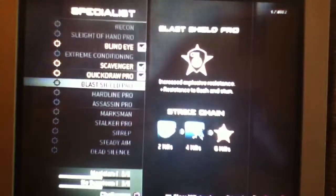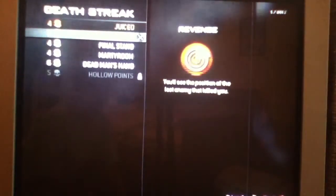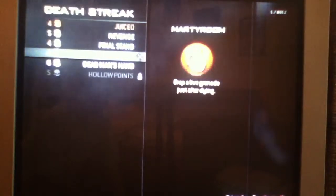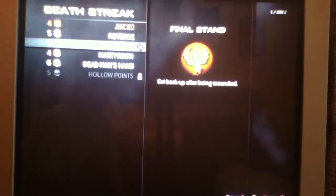Blast Shield — you might want to give that one a try. Deathstreak: I would do Juiced, because you don't really need Revenge since everyone's got a UAV every two seconds. Martyrdom — Drop a Live Grenade After Dying — that one's okay. Final Stand just sucks so bad.